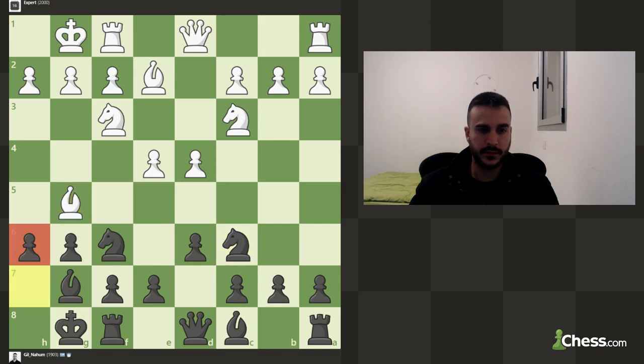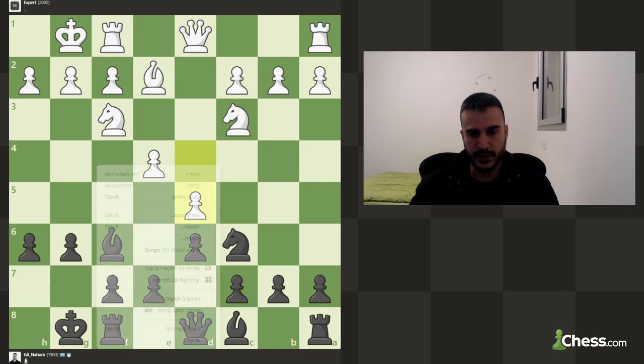Bishop g5 — let's try to attack the bishop. I think taking is actually a blunder, but fine by me. It basically just relieves the pressure, and now it's not so hard for us to play e5.